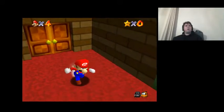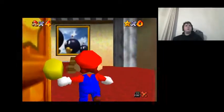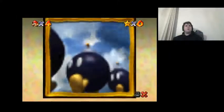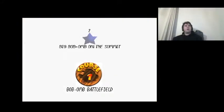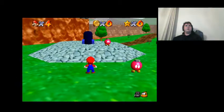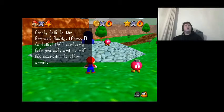Oh no, Peach is gone. I'm not gonna bother reading that because we all know what it says — it says Peach is gone. We're just gonna jump right in! Bob-omb Battlefield. Big Bob-omb on the summit — alright, so we gotta go all the way up to the summit. You're smack in the middle of the battlefield. Find the power stars that Bowser stole inside the painting worlds. First, talk to the Bob-omb Buddy — press B to talk. He'll certainly help you out, and so will his comrades in other areas.